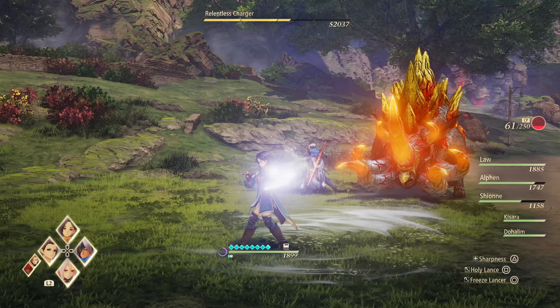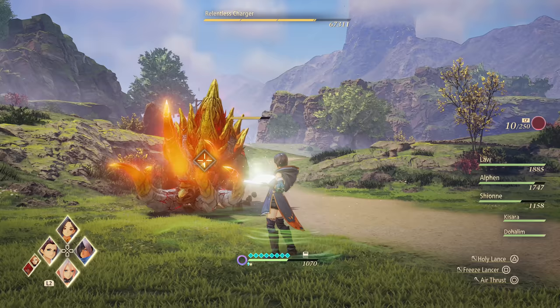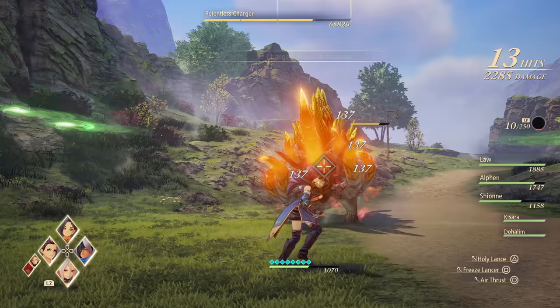You can also mix and match certain spells to create other ones that you wouldn't normally have access to yet. Also for her buffs, if you cast the same one twice, it will apply that buff to the entire team, not just to her. Overall, Rinwell does best from the mid to back lines, and if she finds the openings, her spell synergies can greatly boost your team's outgoing DPS.